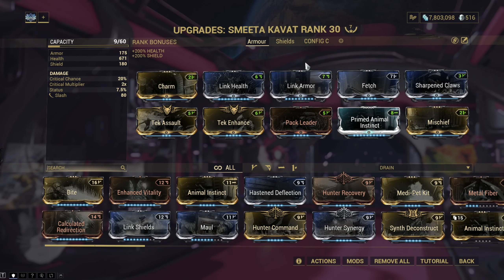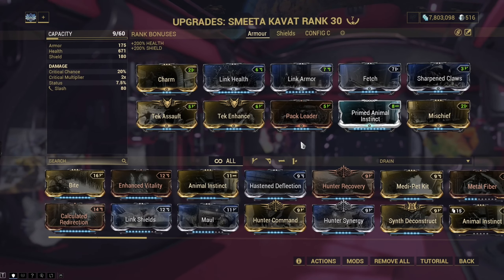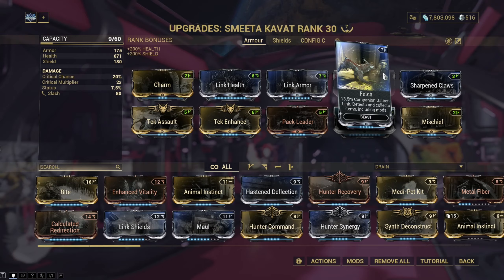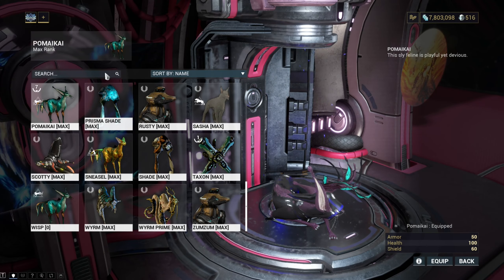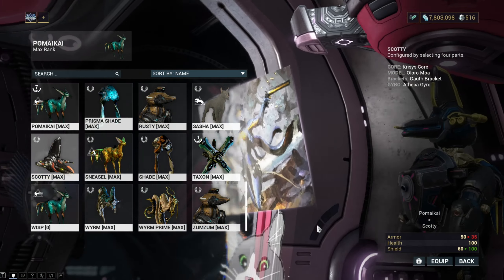When modding your pets, prioritize health, armor and shields to improve their survivability, and consider slotting in mods like Link Health, Link Armor and Link Shields, which scale based on your Warframe stats, so make sure to match them to your strengths. Be sure to also equip mods that enhance your pet's unique abilities, such as Bite for increased damage on Kubros or Sharpened Claws for armor stripping on Kavats, and always take Fetch — its Vacuum equivalent but for pets.